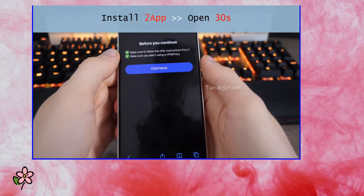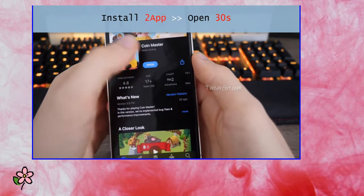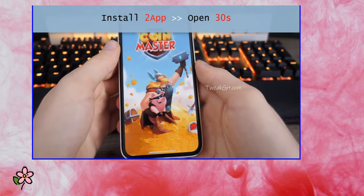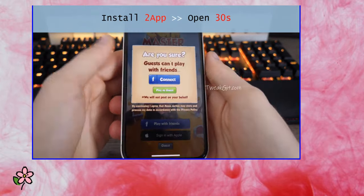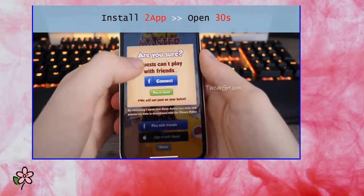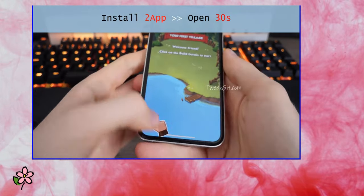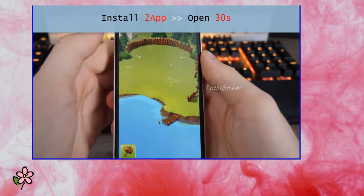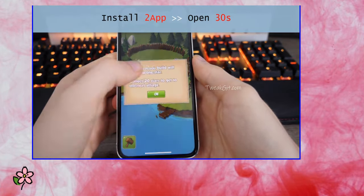Follow the instruction to the best of your ability. For this one, you just have to open it and run it for about 30 seconds, or fulfill whatever the instruction says. When I did this three days ago, I just ran it for 50 seconds and it gave me the app through an install prompt — really simple.